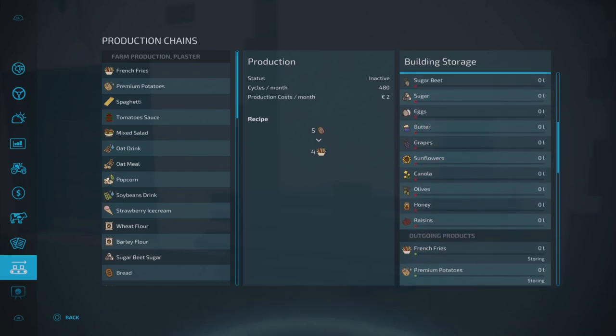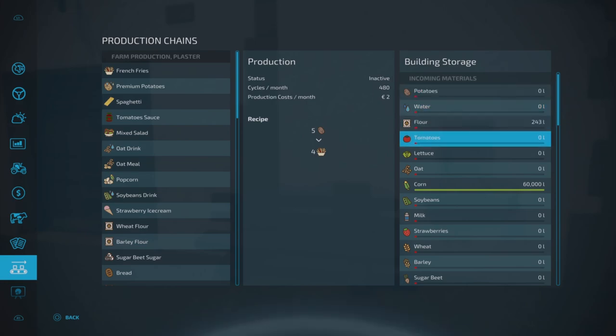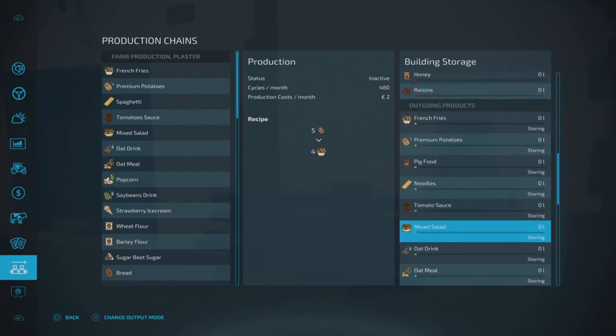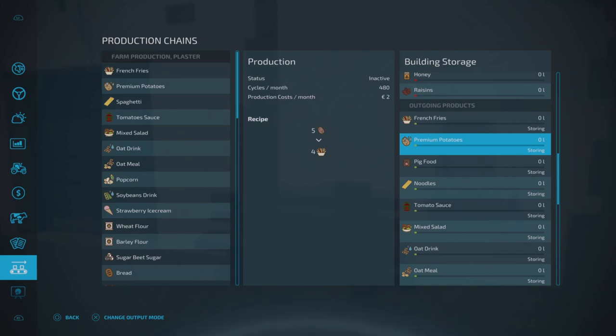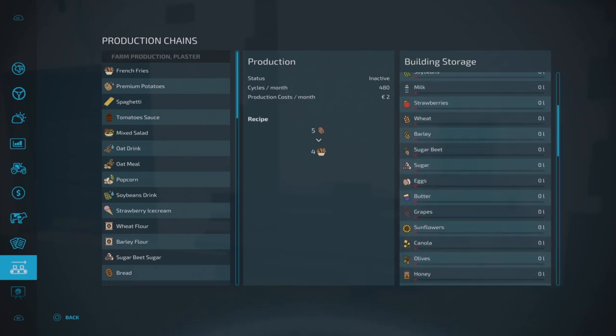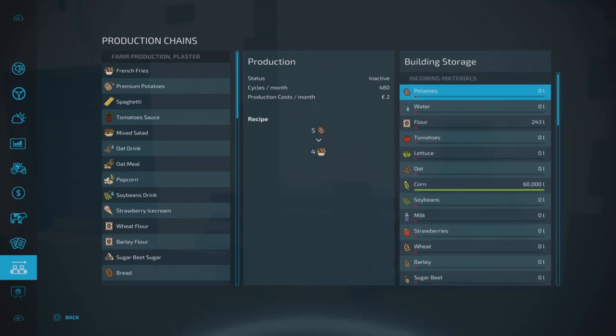On the right-hand side we have all the incoming materials — all the materials you can use depending on what you want to produce. You don't have to fill them all up. Then we have all the outgoing products — the things that will be produced depending on what you've selected. You've got your standard storing, distributing, and selling output modes. I've got a load of corn in here because in this one I want to produce popcorn — for that you just need corn. One corn in gives you five popcorn out.